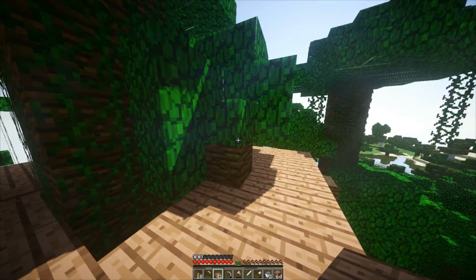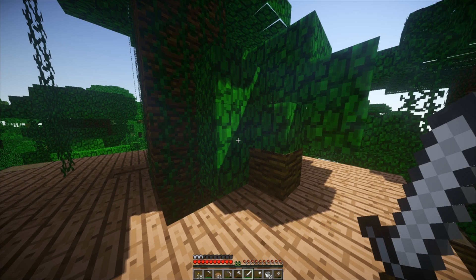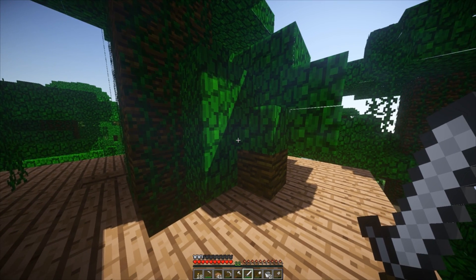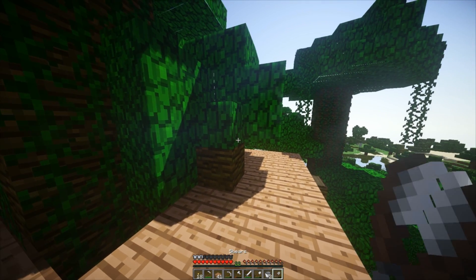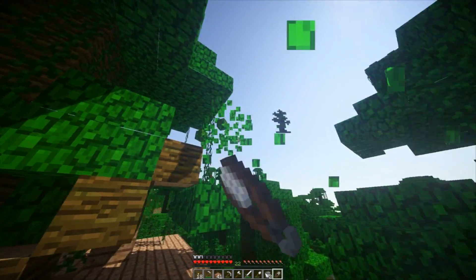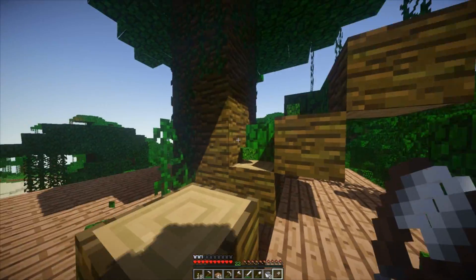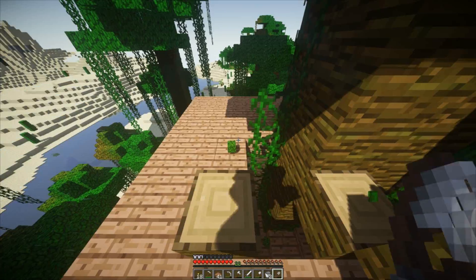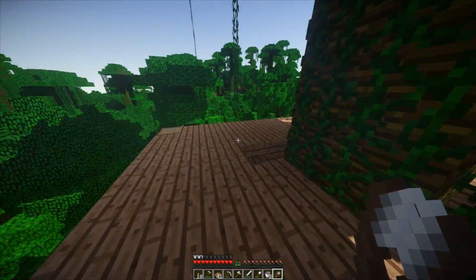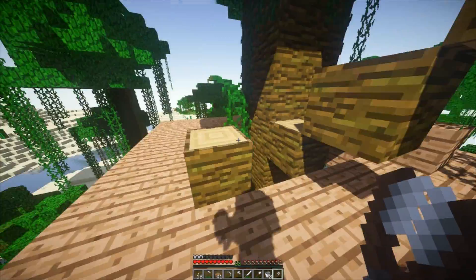So this is going to be the master bedroom. I'll just shear this down while I've got the time. The reason I'm using these shears is not just because it gets rid of it faster — I like to use oak leaves for fields and farms and all that. So the more the better, because knowing me, I'll waste it all.